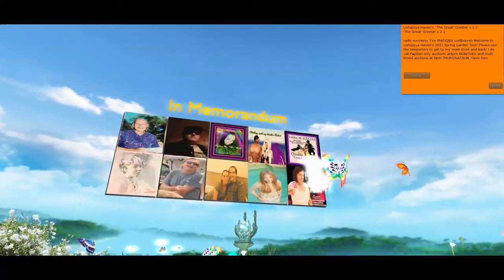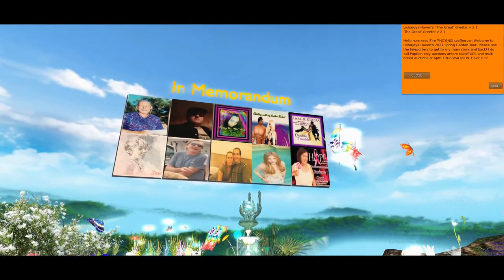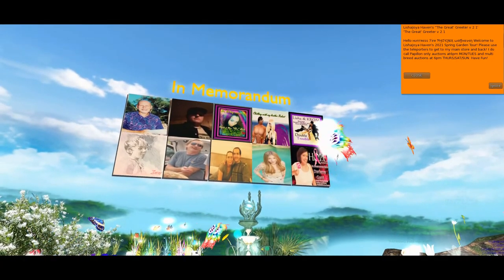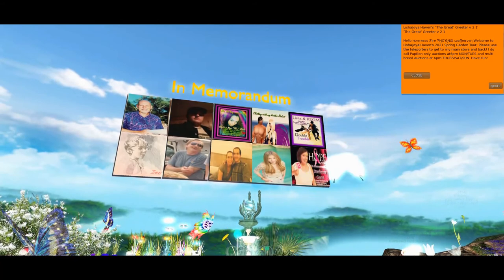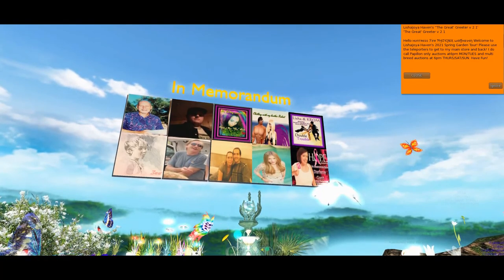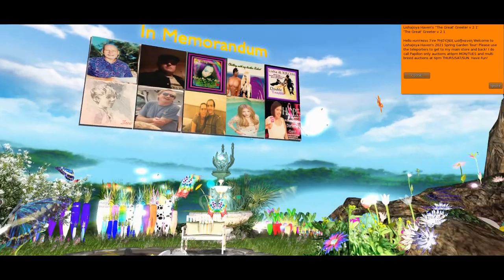The thing I'm definitely taking with me from this garden is the memorandum, because I did lose all these people in the real world. Some were in Second Life, some were real life — like my two people in the middle: that was my daughter and my late husband. My friend on the bottom right and the top left were real life, and the other one I met in Second Life.